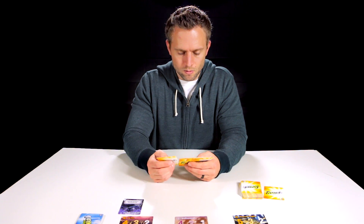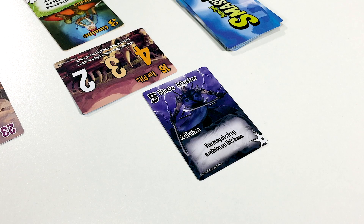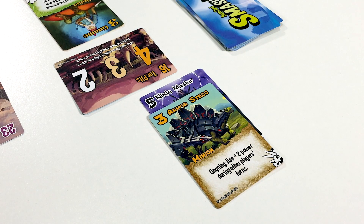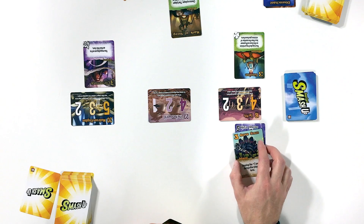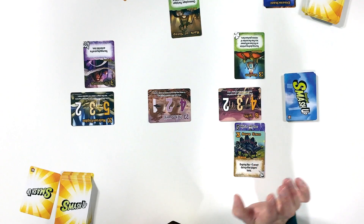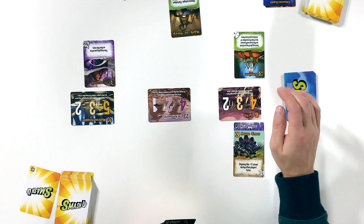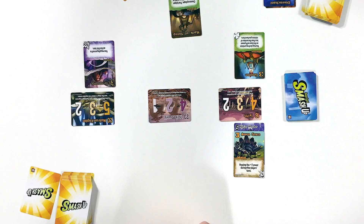Back to the Ninja Dinosaurs. We'll play the Armor Stego on the Tar Pits. It has an ongoing ability: plus two power during other players' turns. So right now we're at 8 power, but during the other player's turn we'll actually have 10 power. Looking at the base — we're at 8, 9, 11, 16 — still not hitting that breakpoint. We will not be playing any actions this turn. We draw two cards and end the Ninja Dinosaur turn, then switch back to Wizards Tricksters.